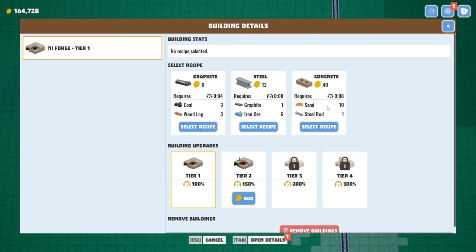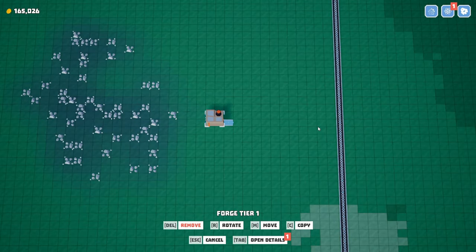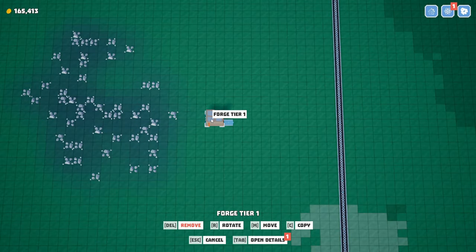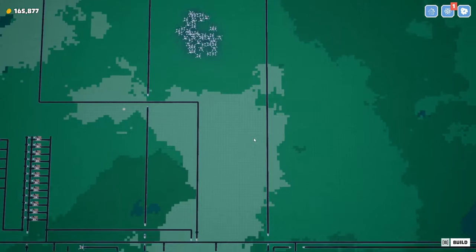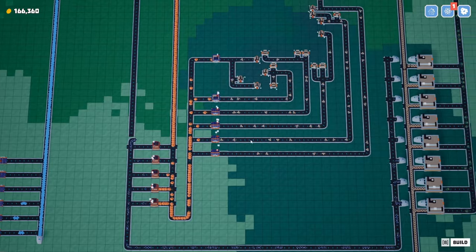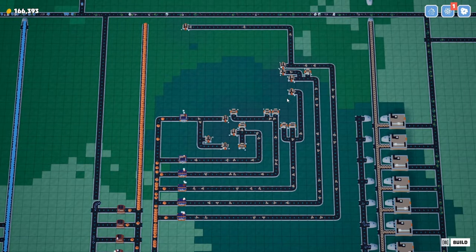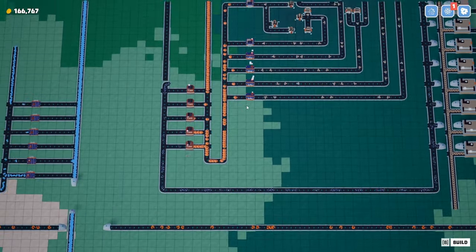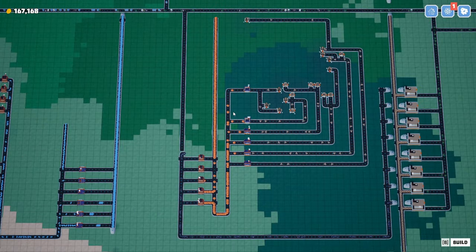Concrete needs sand and steel rods — reinforced concrete. Steel rods, and sand is easy. In fact we've got a bunch of extra sand, let's see if we can just make use of the sand we already have. This could be scaled up if we had our miner upgrades, which I just put off and delayed.